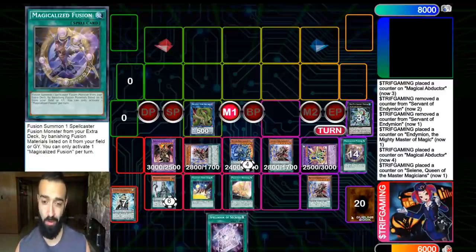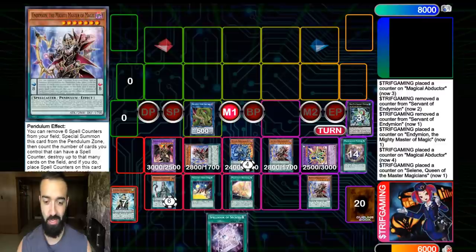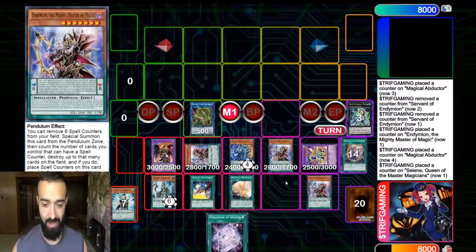Kind of like 2800 ATK that cannot be targeted or destroyed — that's the number-one best deck. We have two Mighty Masters now, and Dragoon of Red Eyes and Mighty Master look like the same thing too. So that's the video — I'm gonna show you guys a quick one next.